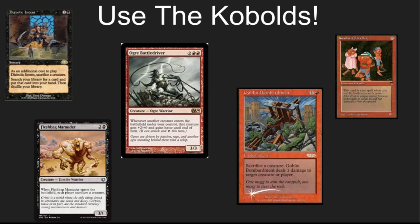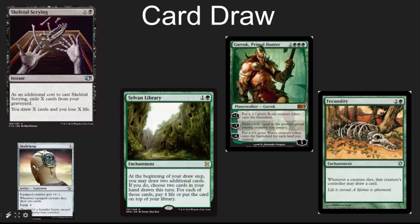And Fleshbag Marauder — these sacrifice effects, which appear to be equal to both sides, are really one-sided when you've got a bunch of Kobolds; you can just give up a Kobold. Card draw is really, really important in this deck. Unless you win right away, you need a way to refill your hand. Skeletal Scrying, Sylvan Library, Garruk, Fecundity, Skullclamp — all wonderful cards to do that.